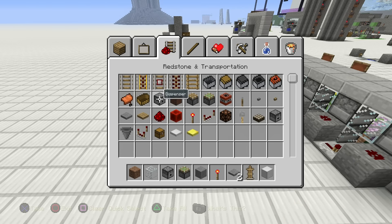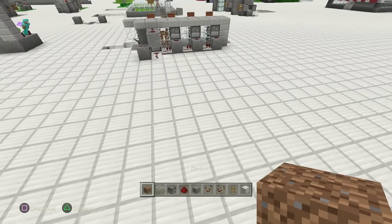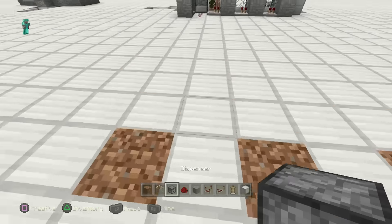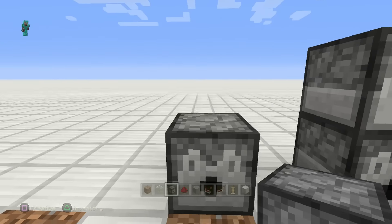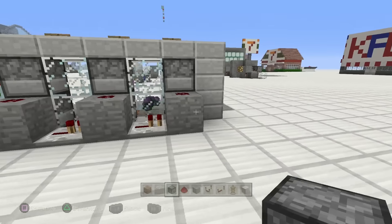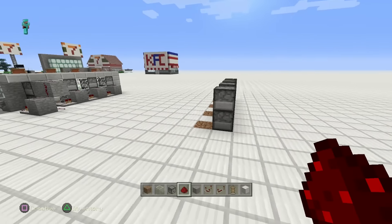First things first — dispensers and redstone dust, we're going to need a comparator and repeater. So pretty much what you're going to do is go ahead and figure out where your dirt's going to be. You could make this even bigger, but let's skip one, skip one, skip one. Grab your dispensers, crouch and place right there, and do that on all four dirts. I don't think I've ever found an item in Minecraft that creates so many drops.